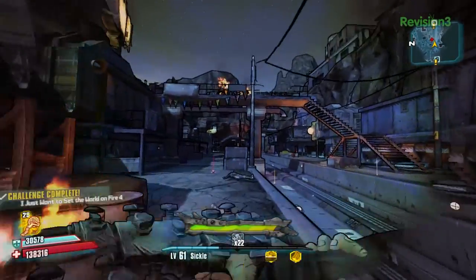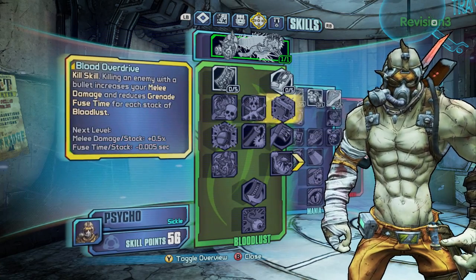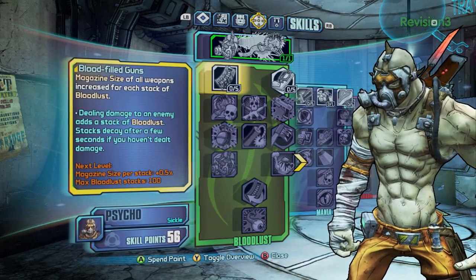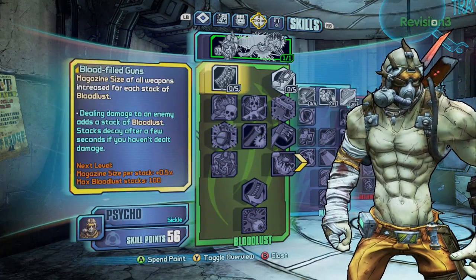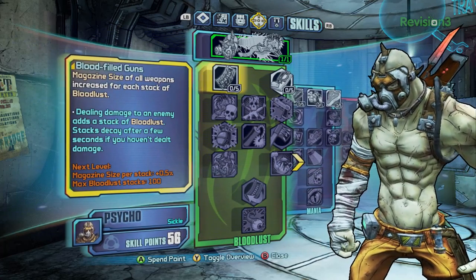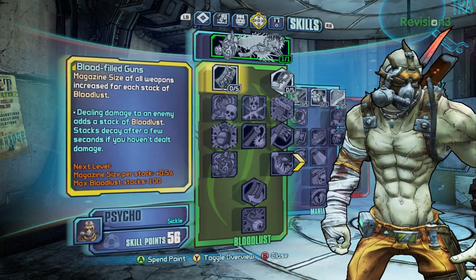The capstone here is called Bloodsplosion. Whenever you get a kill, it causes that enemy to explode with an elemental nova that matches the element of whatever weapon you used to kill it. So if you want fire, you kill a guy with fire and you get a big fiery explosion. Similar to Anarchy, all the passive skills in here care about how many stacks you have. Right here at the base we've got Blood Filled Guns — magazine size is increased for each stack of Bloodlust, so the more stacks you have the bigger and bigger your clips get.